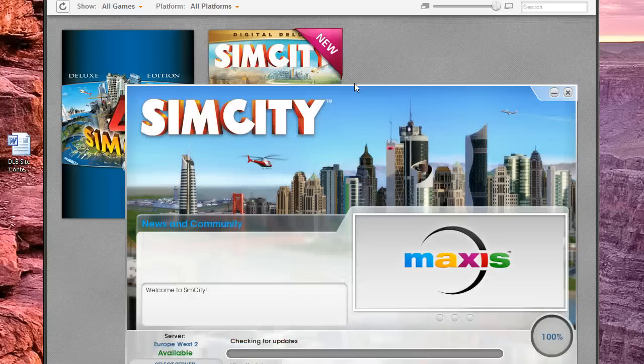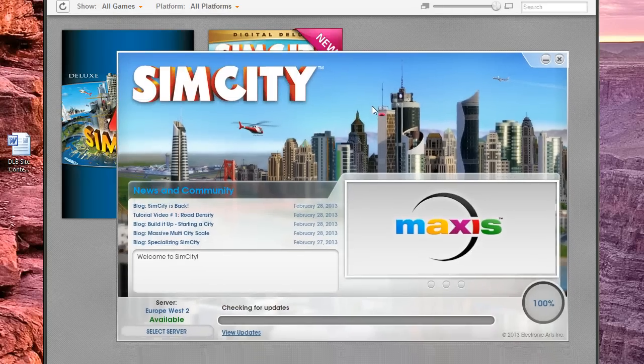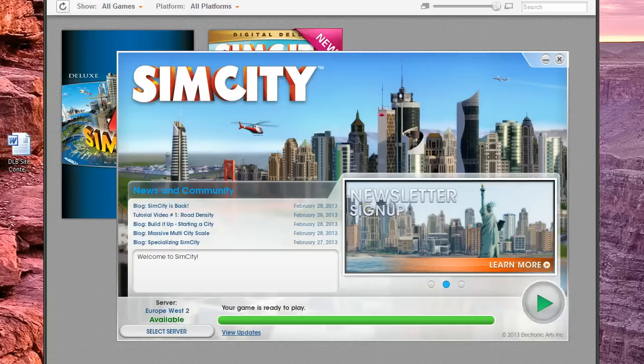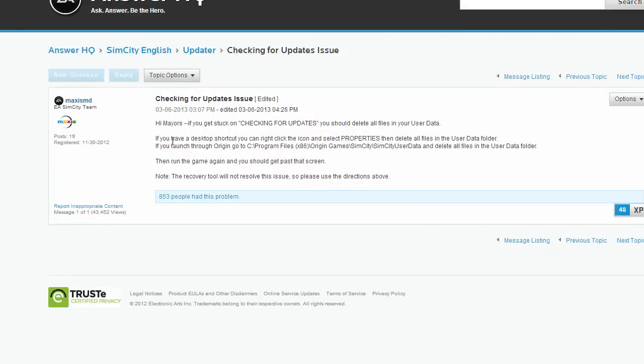I'm not exactly sure how this is going to act now that I'm on. It actually just connected successfully to the server. But say, a lot of people are stuck at this screen here and they're seeing nothing — they're seeing 100%, no play button, no servers available. And if you have that problem, that's the problem they posted about right here.